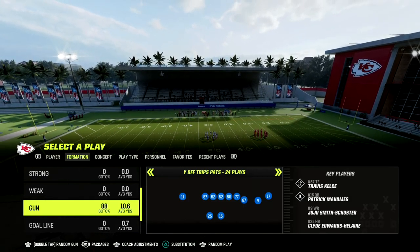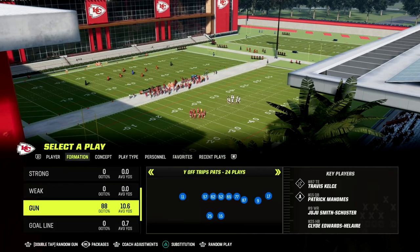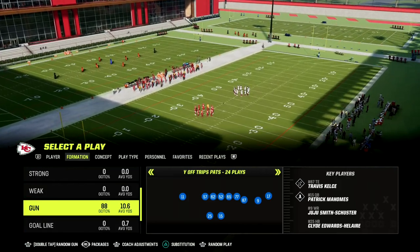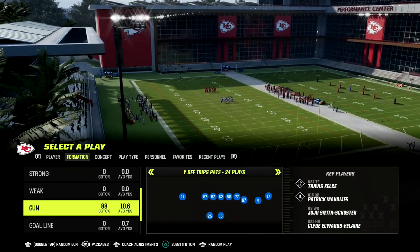In this video, I'm going to be sharing with you a really effective passing concept out of the Why Off Trips Pats formation, also known as U-Trips in Madden 23.